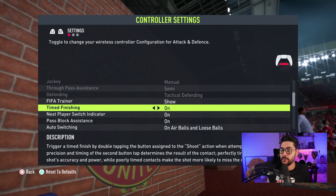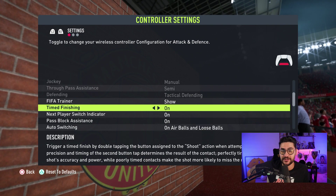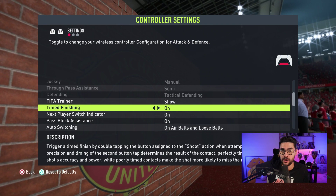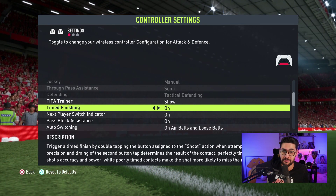Let's start with the most important feature in FIFA — timed finishing. It is so important this season because long shots are again a bit overpowered, and timed finishing makes those long shots even better.